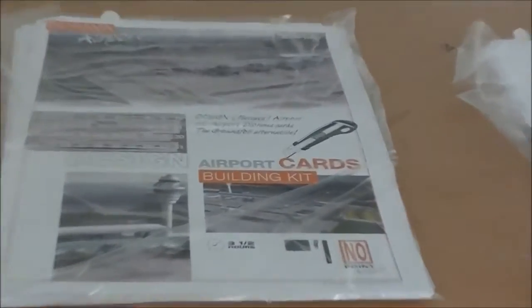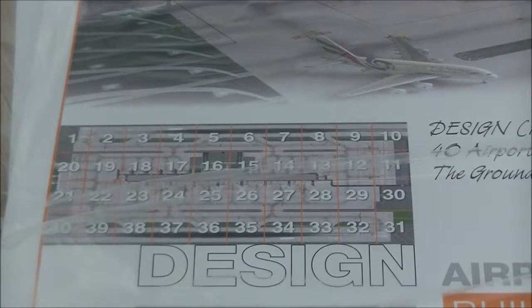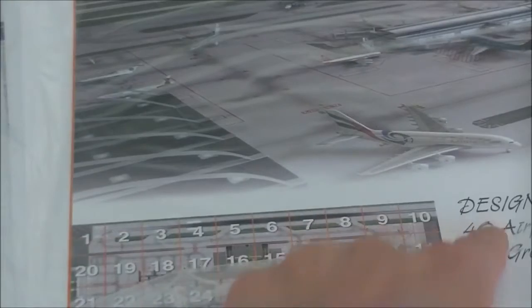There are many varieties of them. Here is the airport cards building kit, which is the foils for my airport that I'll stick to this board. That's 31 in total that you build up. However, due to the size of this board, we won't be able to fit all of them unfortunately. So the top row here, up here, we will get rid of that.